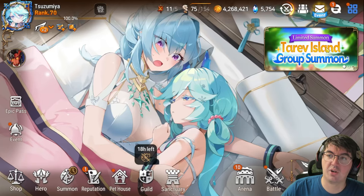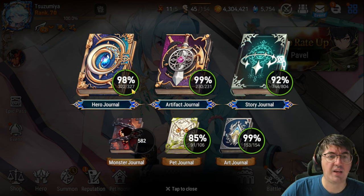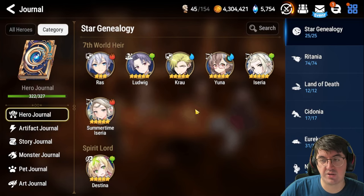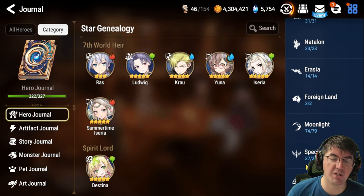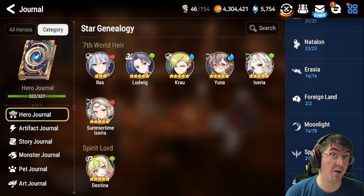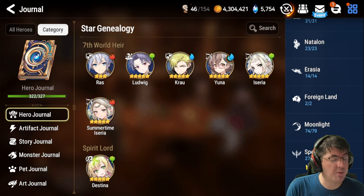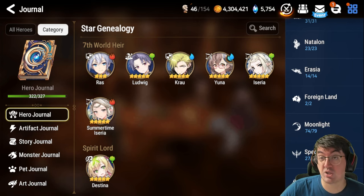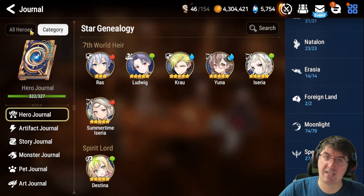The reason I want to talk about the 300 hero cap is if you go over here to the journal and go to hero journal, you'll see that there are 327 characters currently in Epic 7, which is obviously larger than 300. But if you go to category and scroll down to specialty change, there are 27 specialty changes currently in Epic 7. You cannot play a specialty change and normal version of a character at the same time — you cannot play Clurry and Falconer Kluri in the same team, you cannot play Roz and Adventure Roz in the same team. Thus, these are duplicate entries. So 327 minus 27 — basic math — equals 300 unique playable characters in Epic 7, which is exactly how many characters you can hold.